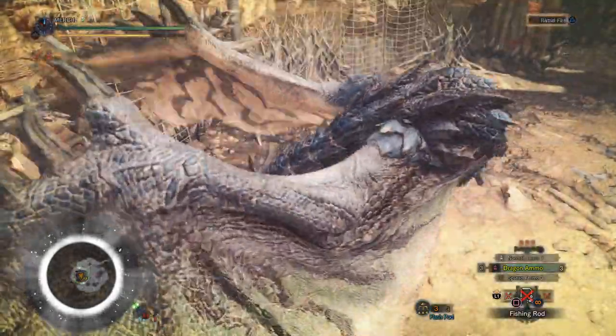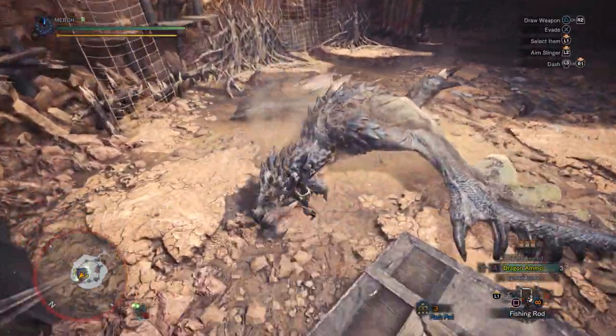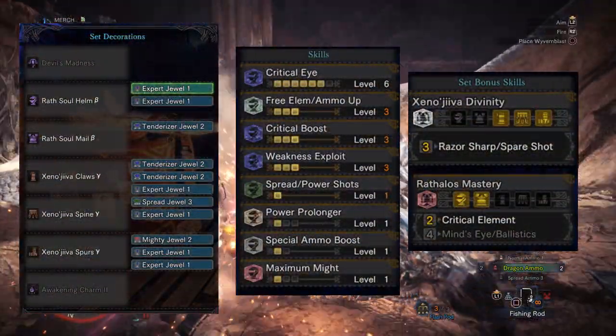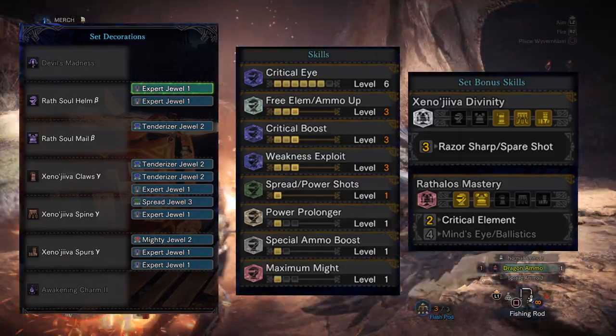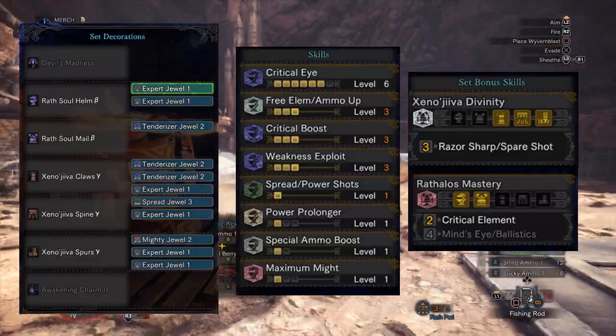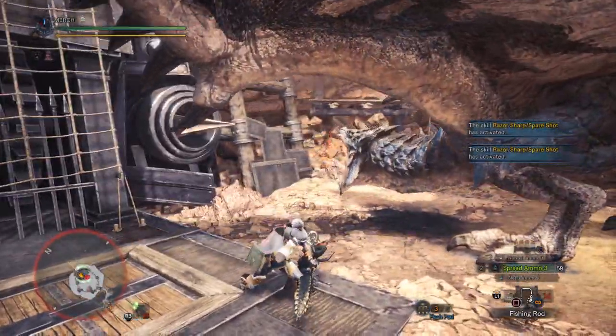However, since the Devil's Madness also has dragon ammo which is super strong, there is an alternative build to this one. Basically, you swap out the helm and chest piece for the Azure Rathalos pieces and replace all the attack decos for expert jewels for the affinity, and slot in the weakness exploit jewels that you end up missing. Both sets are super strong, so I recommend them both.